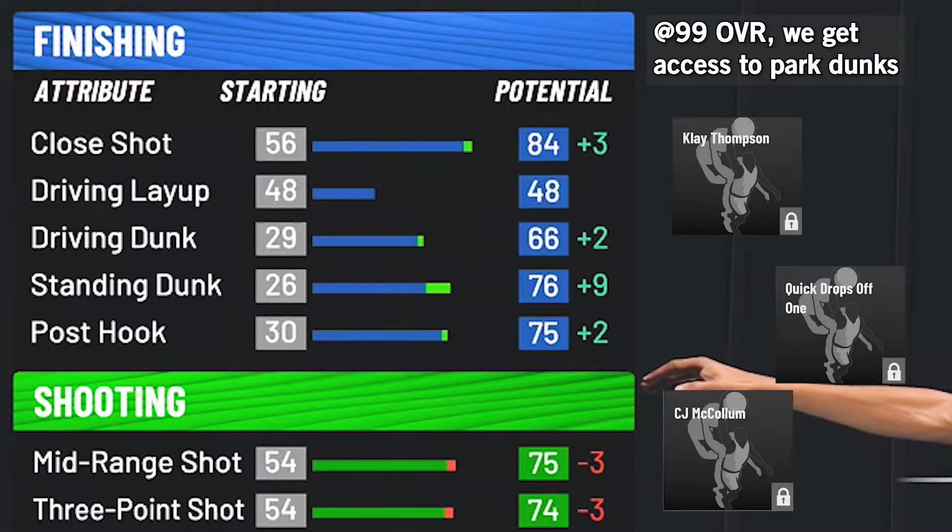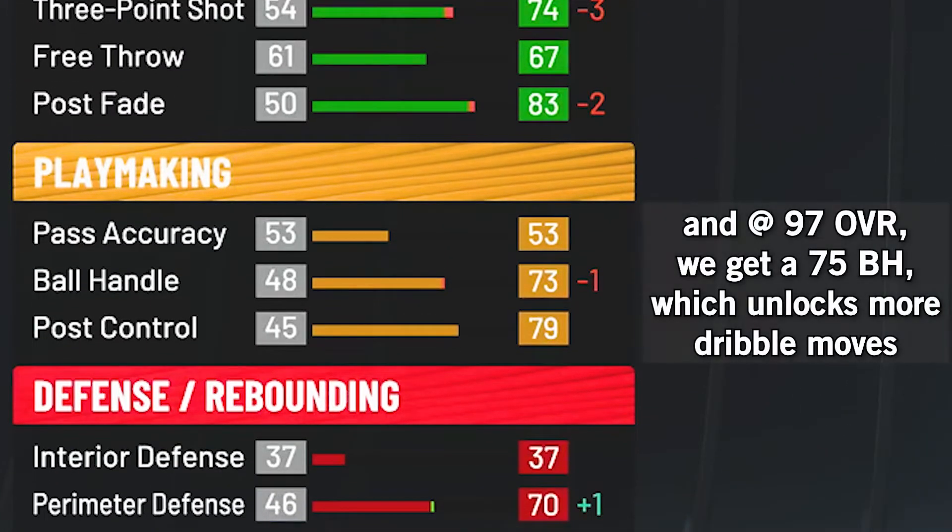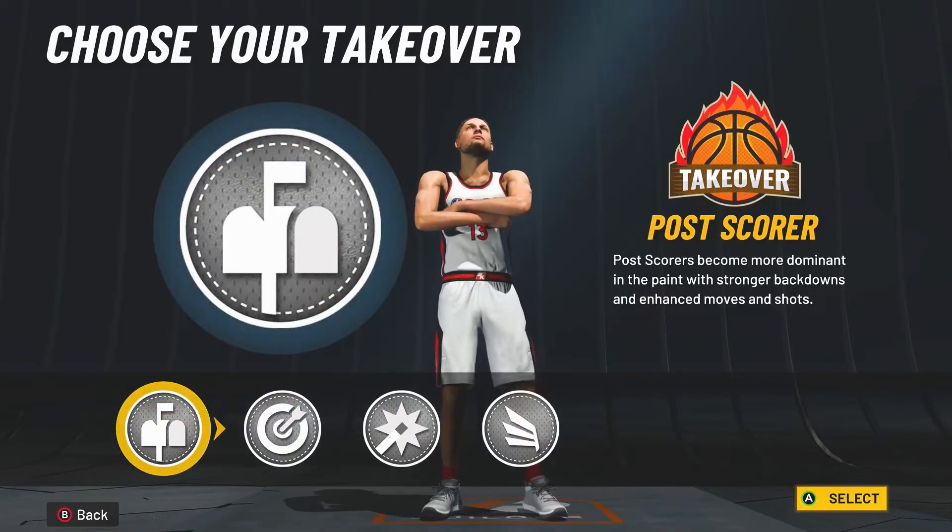Our finishing stats probably don't look that impressive, but we get access to 3 really good dunk packages if you have less than a 70 dunk, and park dunks at 99 overall. And for our playmaking, we get access to even more dribble moves at a 97 overall with that 75 ball handle.